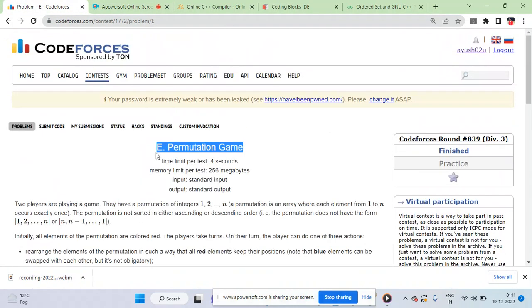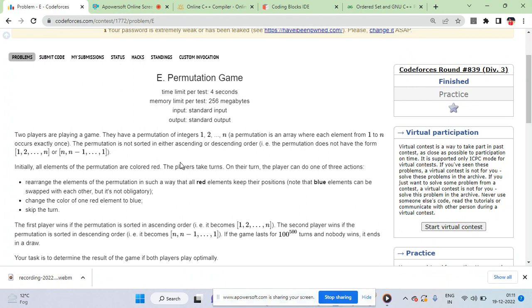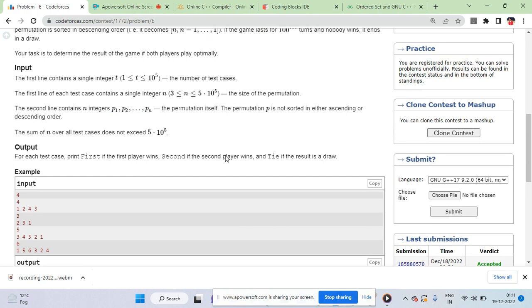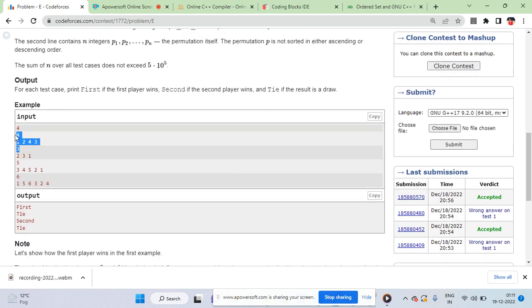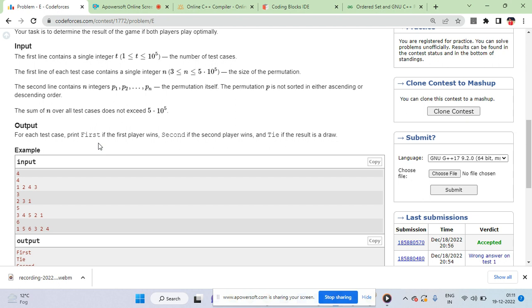Let's start with Problem E, the fifth problem of today's Codeforces Round 839, Day 3, December 18th or 22nd. You are given the number of test cases, a number N, and an array. This array is a permutation, and this permutation can be sorted, reverse sorted, or anything else — but it is given that it is not sorted and not reverse sorted.